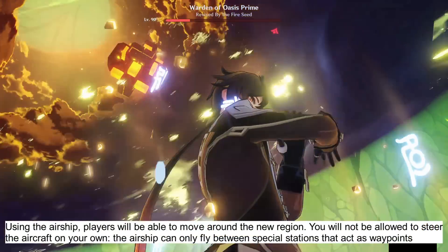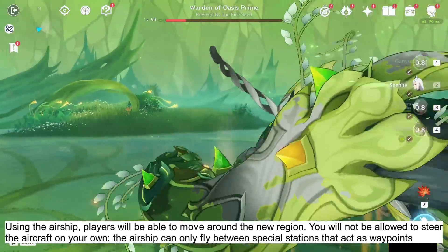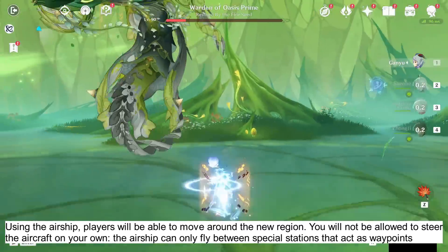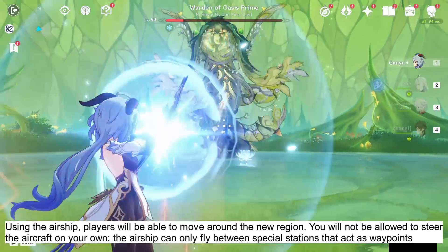Using the Airship, players will be able to move around the new region. Unfortunately, you will not be allowed to steer the aircraft on your own. The Airship can only fly between special stations that act as waypoints.